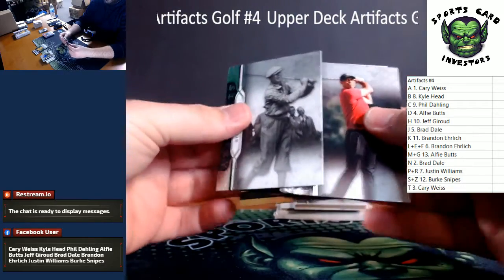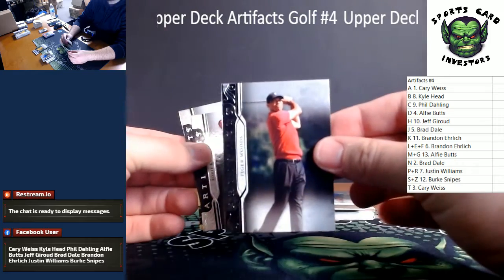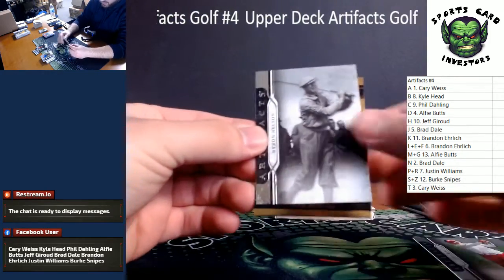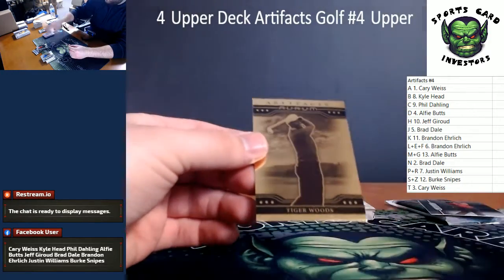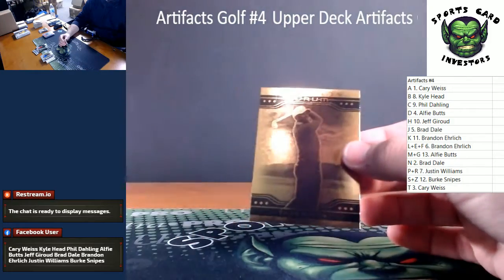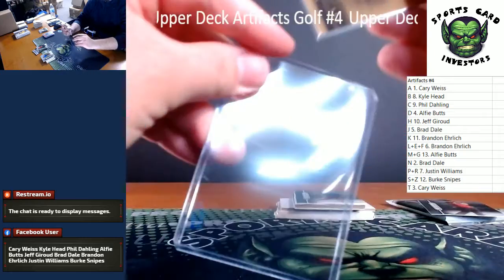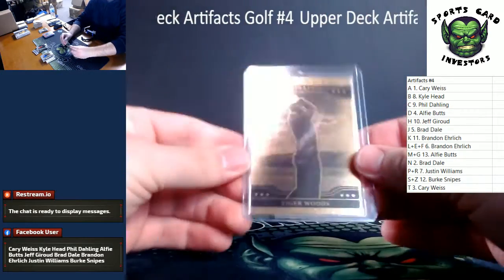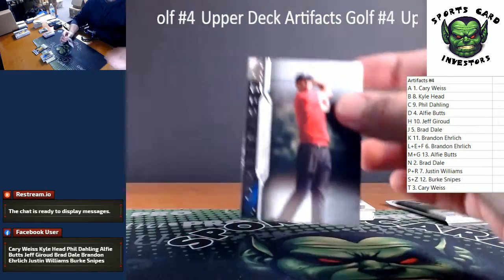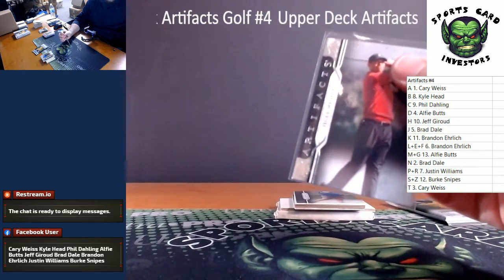We've got our Orem in this one, right on the front. Very nice — Tiger Woods base card. And our Orem is a very nice Tiger Woods gold foil Orem insert. Pretty much one per box on these. Tiger Woods — it's the one you want. Going to T and carry. Congrats. That's got the base and the insert in there. That's sick.